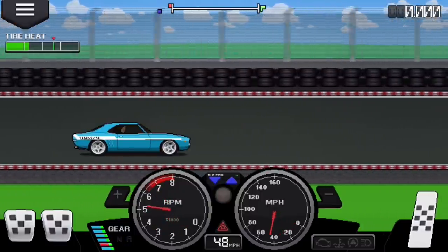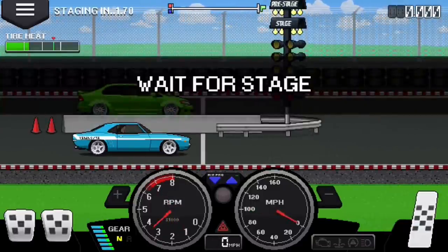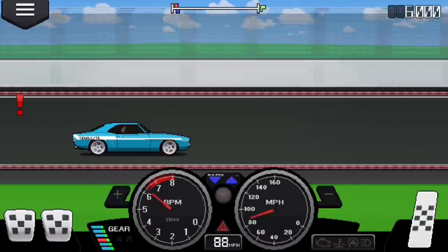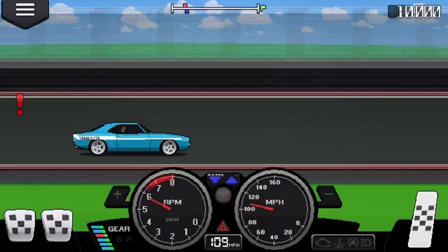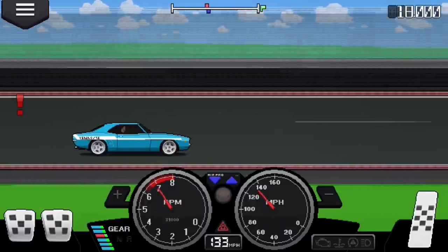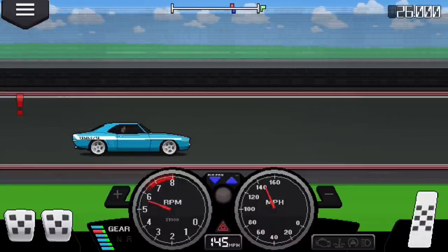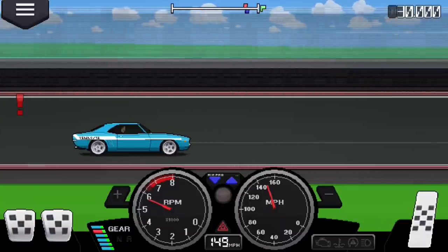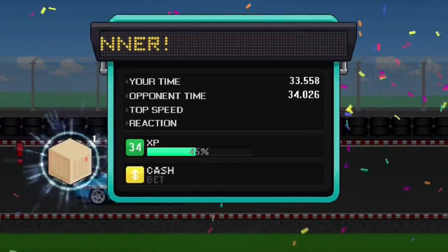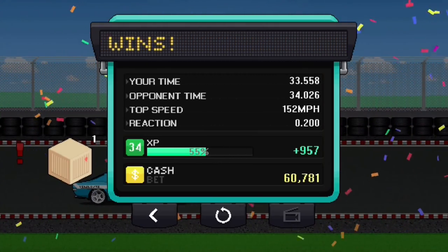I'm going to floor it — rev it up, three, two, one, go! Mile races are about 30 seconds. I'm about to win 30,000, and then I can double it by watching an ad to get 60,000 per race. Don't skip the ads — you get free money. 30,000 — let's double it!